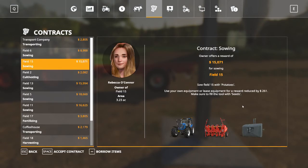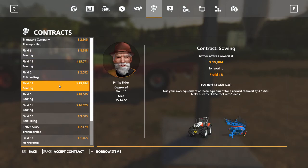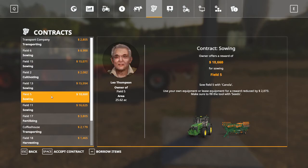Now beware: you'll see sowing contracts — this one says sow field 15 with potatoes for $15,000. That might seem like a lot of money, but these potato planters are small and you have to buy all the seed. I don't find sowing contracts to be quite as lucrative. Doing one with oats might not be bad, but potatoes and sugar beets — avoid those like the plague.